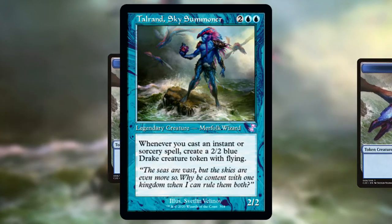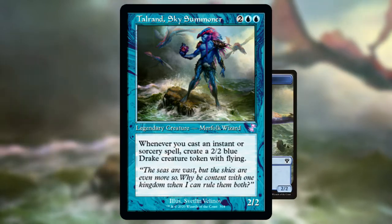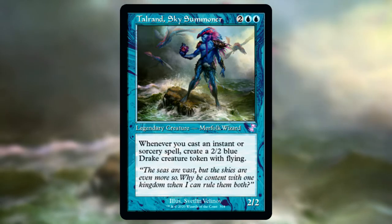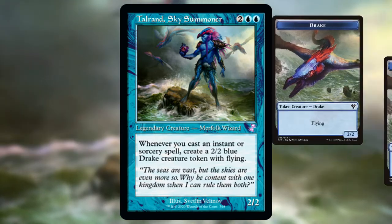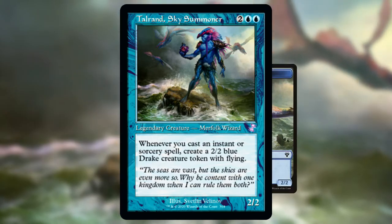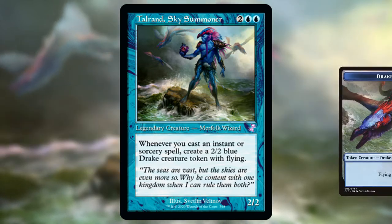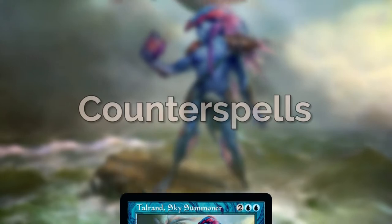The general gameplay of the deck is a lot like a lot of Tauran decks. You are going to play Tauran, you're going to keep mana up, you're going to counter threats to your board as you develop it, you're going to cast draw spells to refill your hand, and then you're going to slowly beat people to death with a bunch of flying 2/2s. That part of the strategy is not that different from a normal Tauran deck because, well, it works.